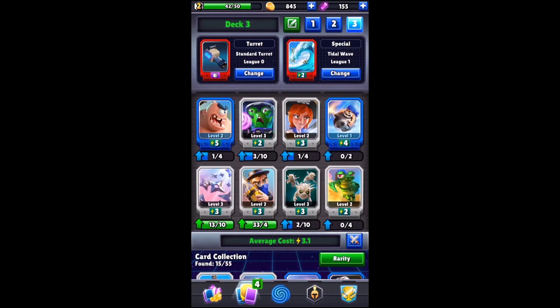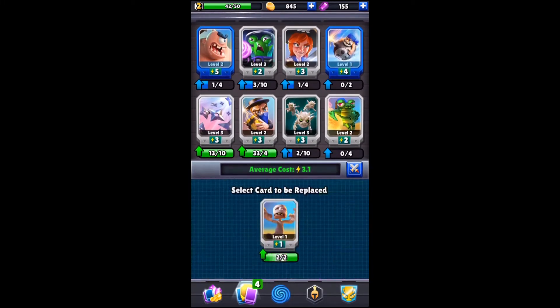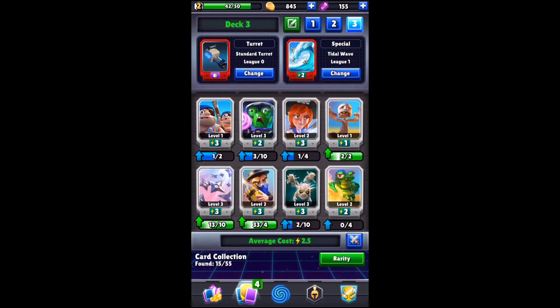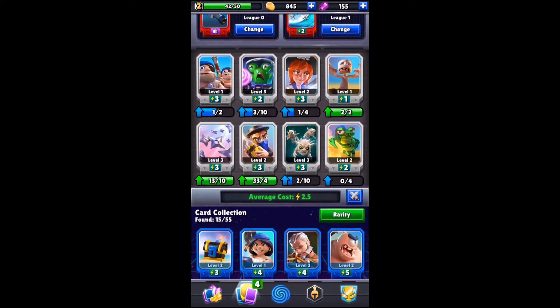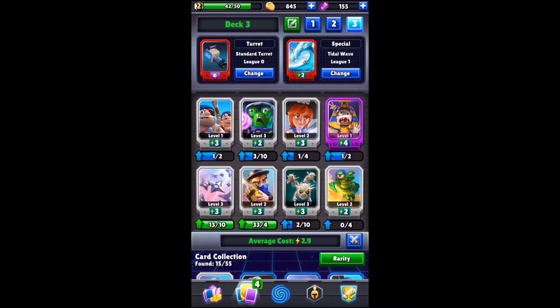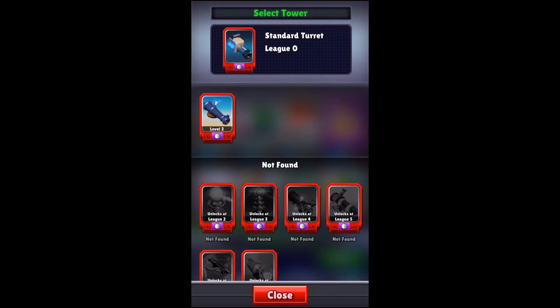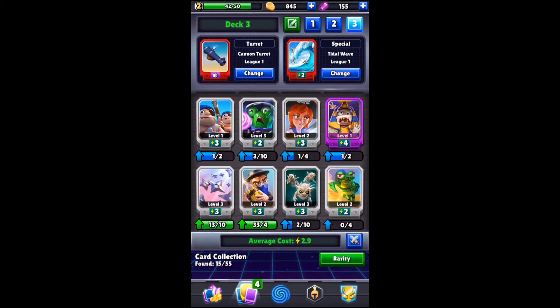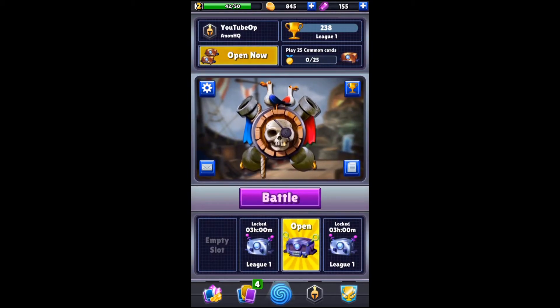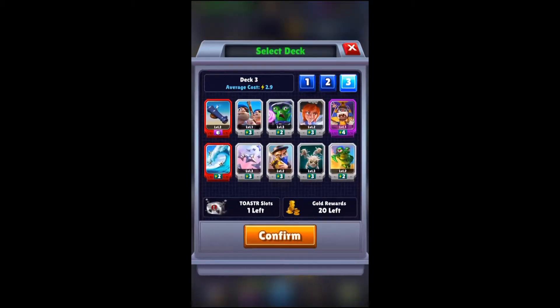I'll switch out Gargoyles, Mummies, and Pistoliers so the deck is all commons. I'm going to switch one more card — we're going to put in the cannon turret. In my opinion, the cannon turret is probably the best turret because you can pull troops to the middle and both cannons can attack. So we're going to go ahead and play these 25 common cards.